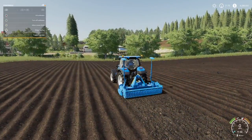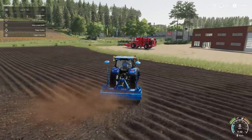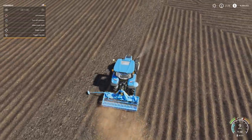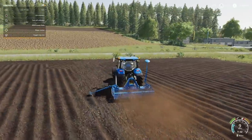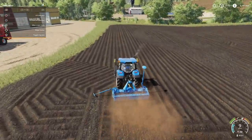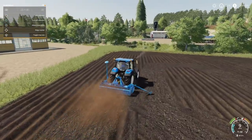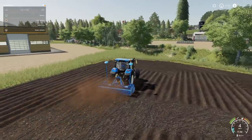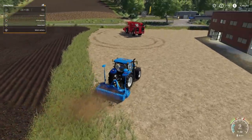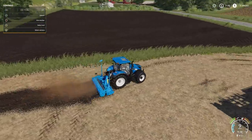We also have arms that drop down to create fields. If you're on PC, you can do that — console players unfortunately cannot. You can drop a ridge marker to show you where to go in the field. Hit up again and it drops another ridge marker on the right-hand side, then hit it again to bring it up. On PC with 'cultivate to plow' or 'cultivate mode,' you can hit 'Allow Create Fields' and create fields with it.